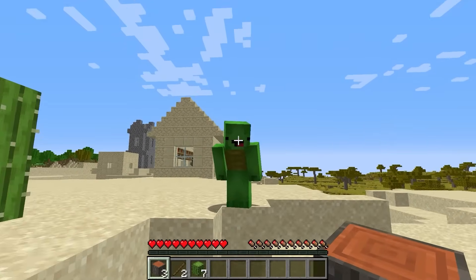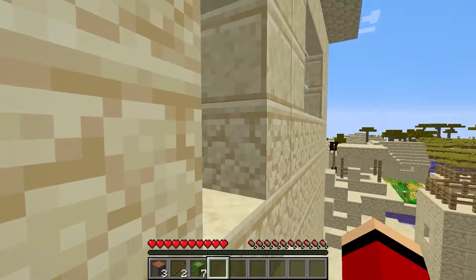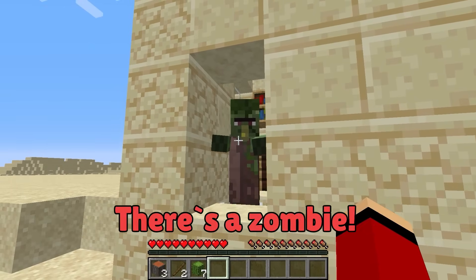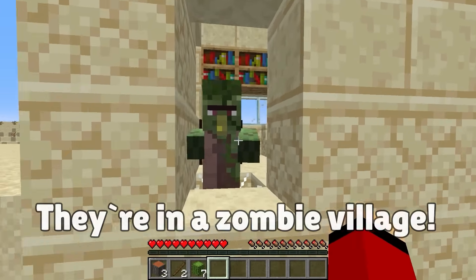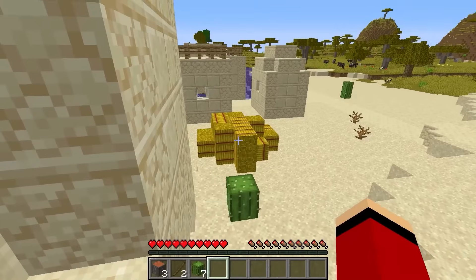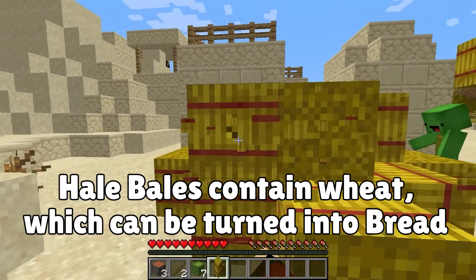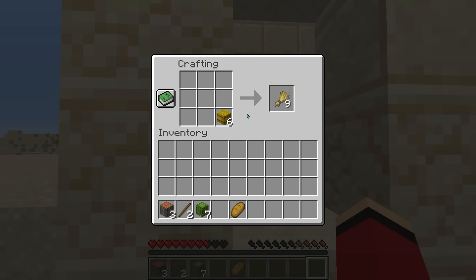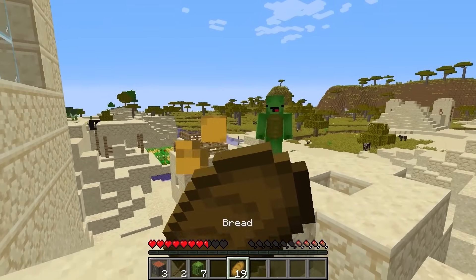Let's start by gathering up some food. There's a zombie — this whole village must be zombified! That's so unlucky! There still might be some food around. Hay bales! Now we have some food supplies. Let's make some bread. Baking this close to a zombie is really unsettling, but we've got some grub now.